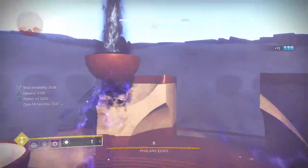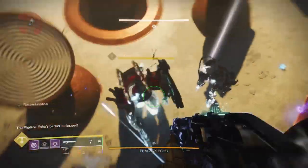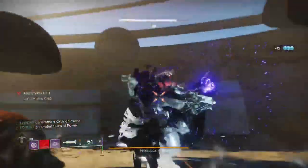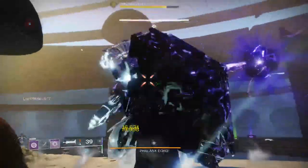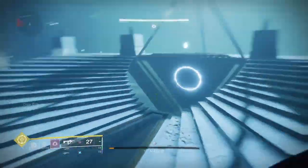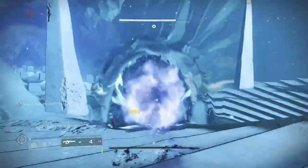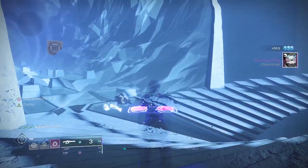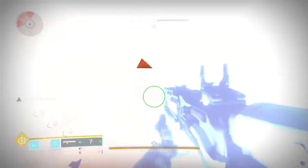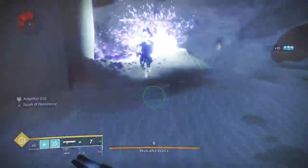When it comes to the supers, both tethers are great options. Deadfall is great if you want extended DPS debuff damage, and it's also great if there's a horde of adds around — it'll pick those up and help clear so you can go in and go nuts. I use Moebius Quiver in situations where it's pretty much straight up boss DPS and I'm not having to worry about adds — I just want to get that damage out so I can get into my weapon gameplay.